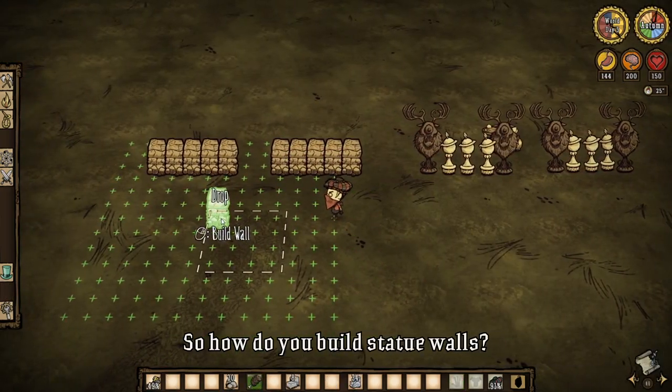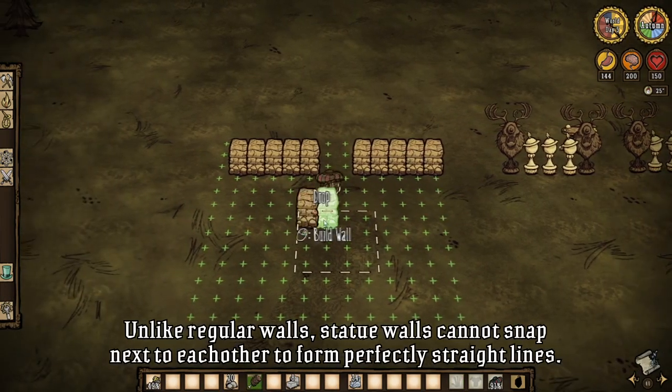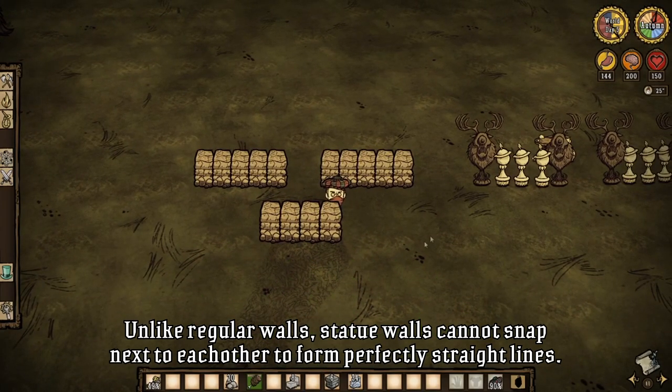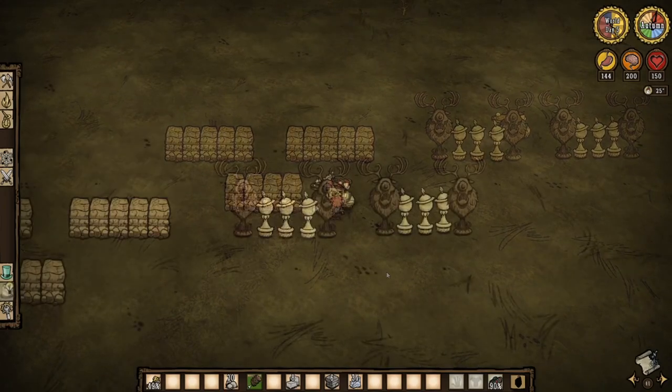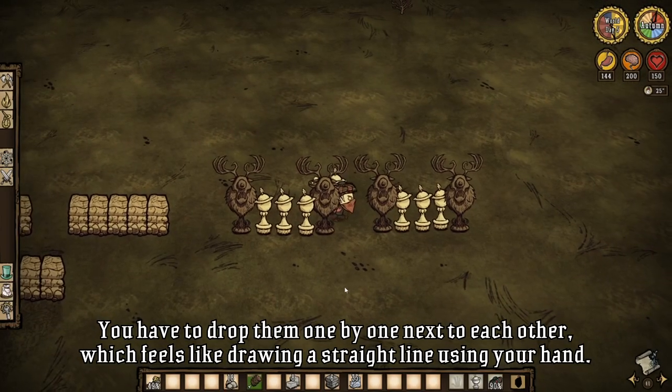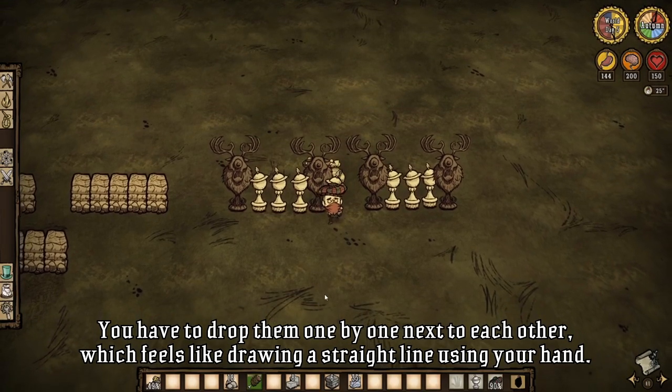So how do you build statue walls? Unlike regular walls, statue walls cannot snap next to each other to form perfectly straight lines. You have to drop them one by one next to each other, which feels like drawing a straight line using your hand.